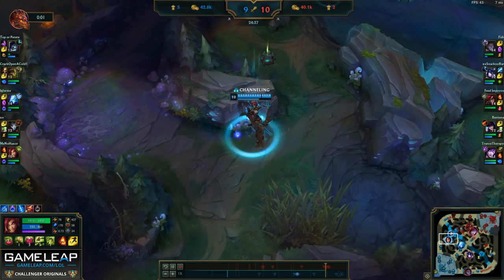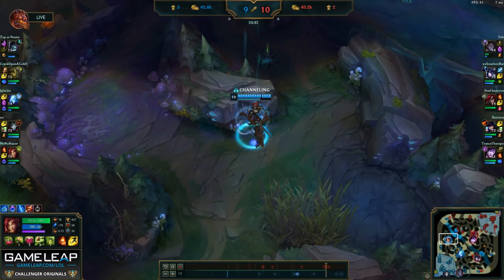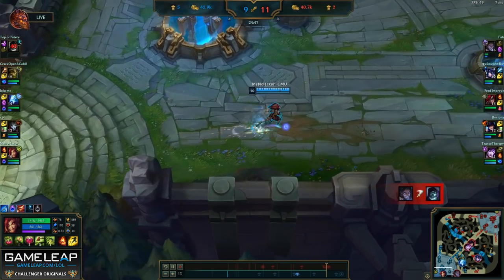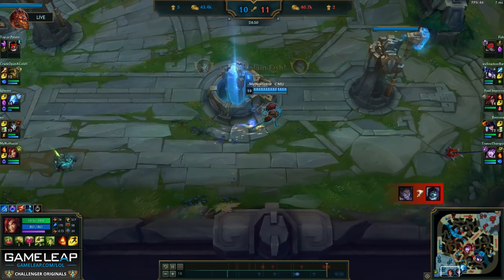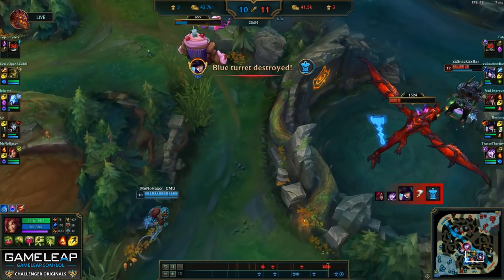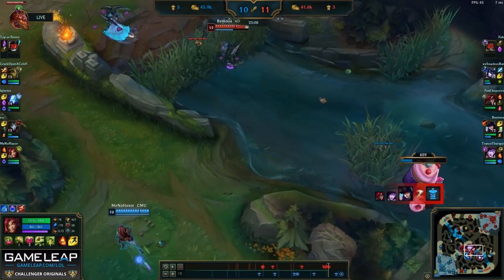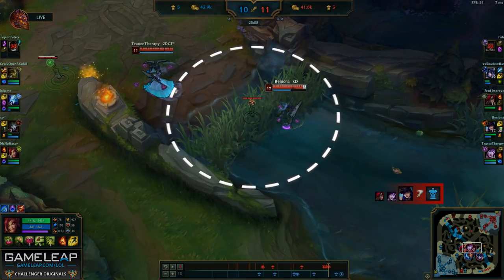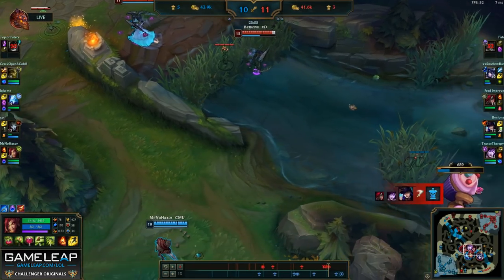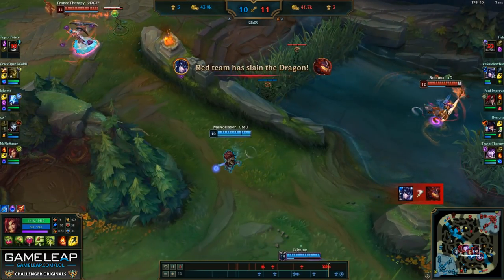Nevertheless, it's okay — we might have lost Baron but we can definitely still come back from this game. I'm going to recall, get some more wards, and start heading bot to help out the Yorick. However, we do get a kill on Silas and we're going to go mid lane to defend since they have Baron and they're going to start pressuring. I see that Sejuani is doing Dragon, however it's really unsafe for me to go help Ivern right now, especially since I don't have vision in this bush. Therefore I don't want to get caught — I'd rather first place a pink in this bush to make sure it's very safe to help out Ivern if needed and then assess the situation.